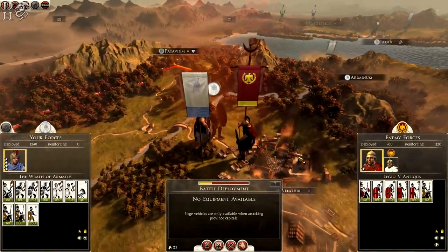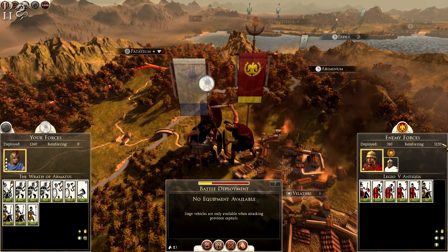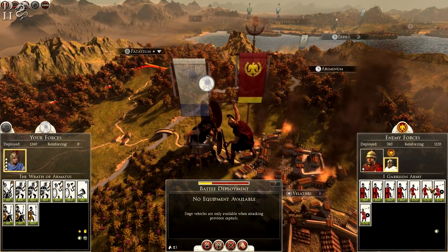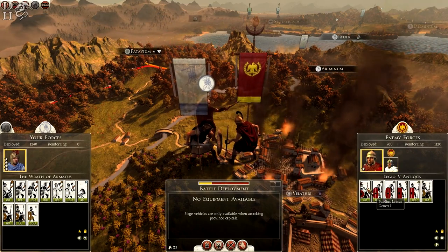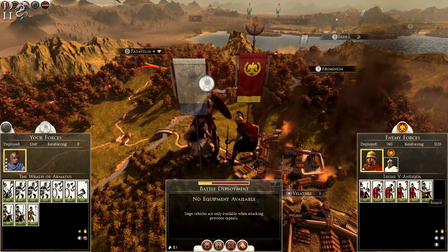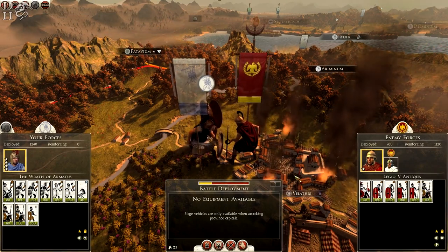Battle of Velathri — we are outnumbered: 1,240 against 760 plus 1,120. They have Plebs Levies and Rorari, a general Publius Leonis, and some Hastati and Rorari as well. Guys, I shall see you all on the battle map.